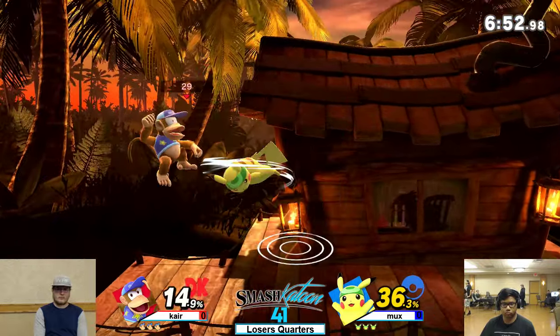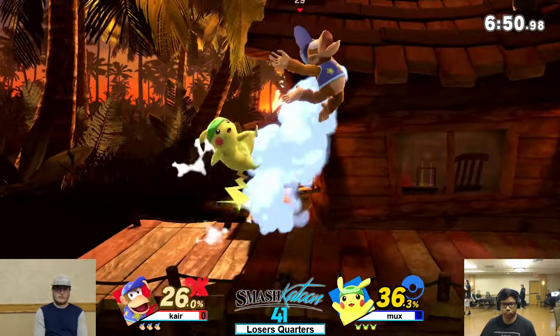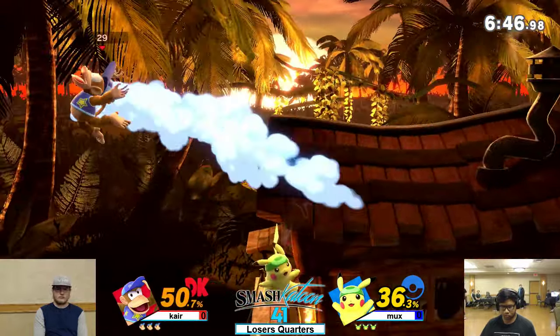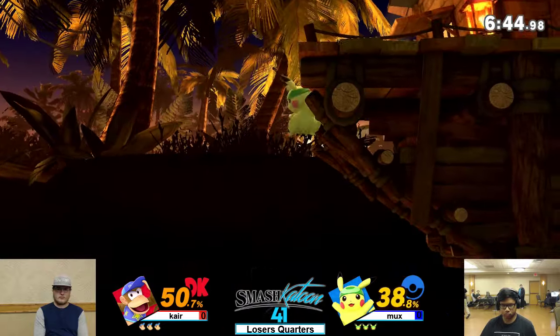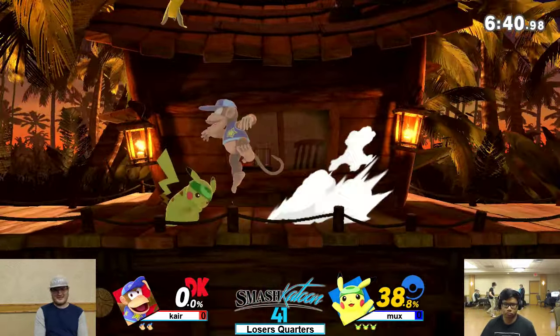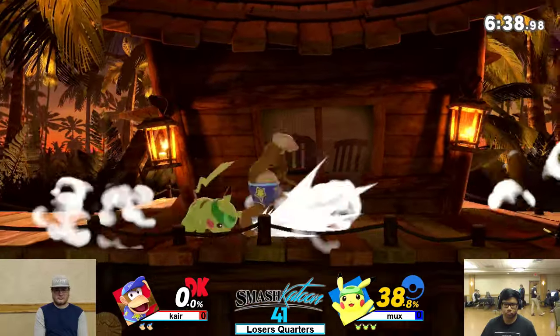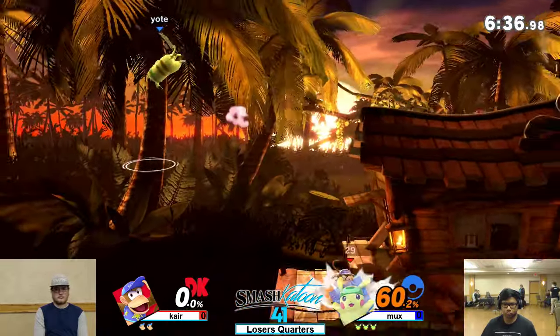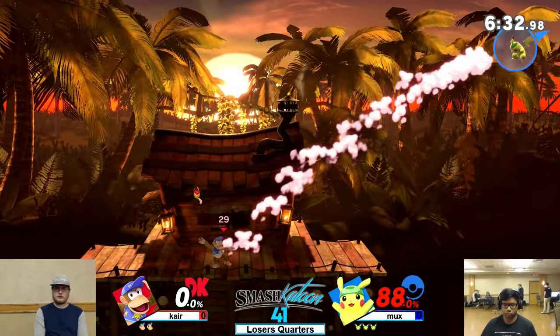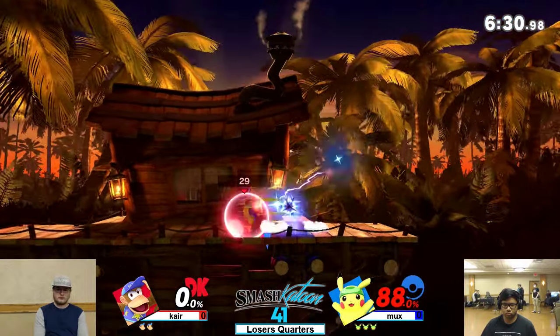Double back air — that's not really a true combo, but it works sometimes. At low percent, you don't even have to mash; he'll just break out real quick. Honestly, I probably wouldn't have reacted to that. He probably could have done an attack too and stage spiked them.